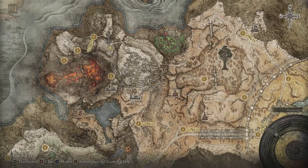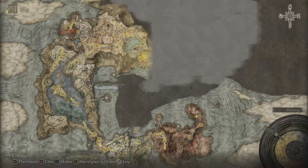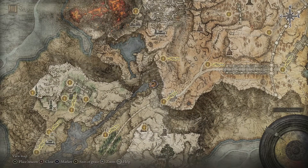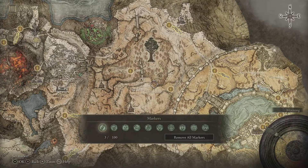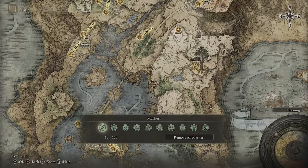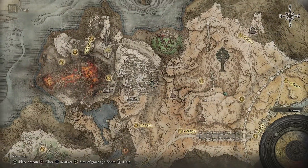The two caves that we need to visit to buy Smithing Stone 1s, 2s, 3s, and 4s are this one and this one. There's technically a third cave we need to look at which is this one down here by the lake. If we don't have enough 1s and 2s, we'll have to go get that too. We're gonna start off at this one over here and just go get the thing.